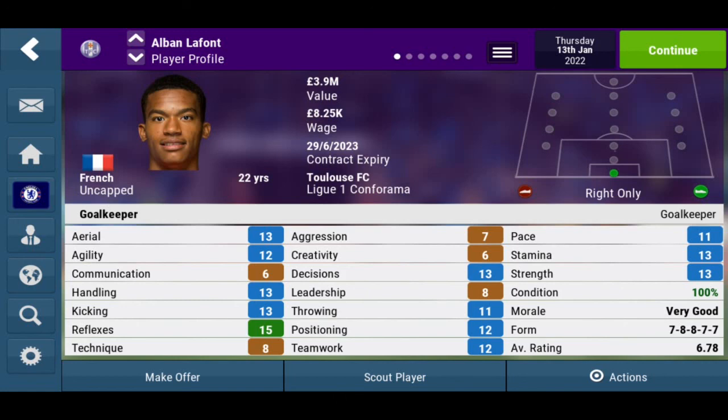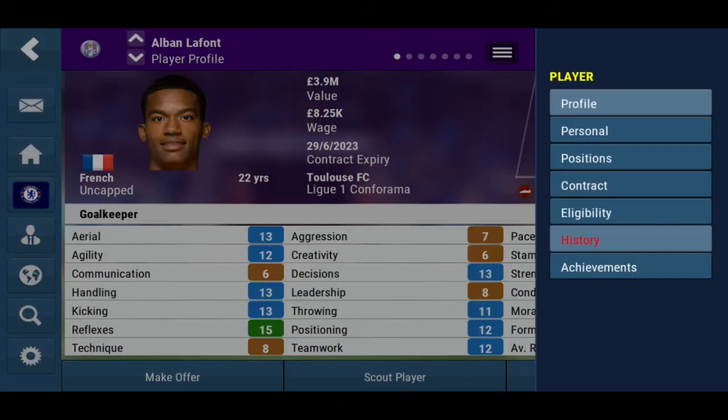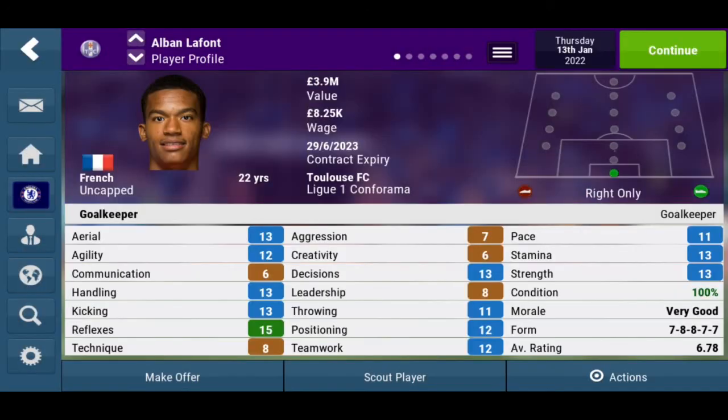He's on a value of 3.9 million, which is not too good. He's on an 8k per week contract. He's 22 years old, and has played over 170 games. His aerial is 13, agility 12, communication 6, handling 13, kicking 13, reflexes 15 — which is alright. Technique is poor, aggression is low as well, and creativity is higher than the other players, which is a good sign.